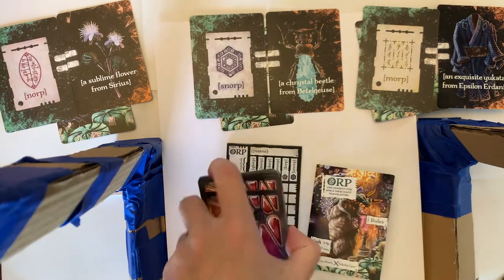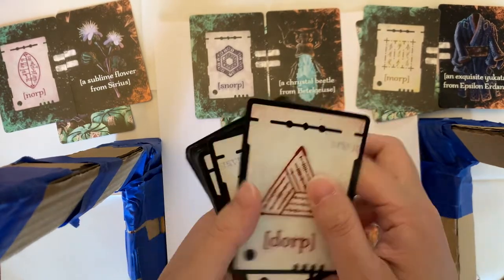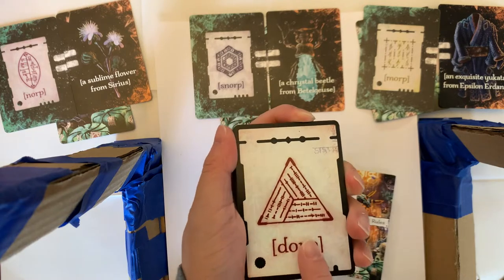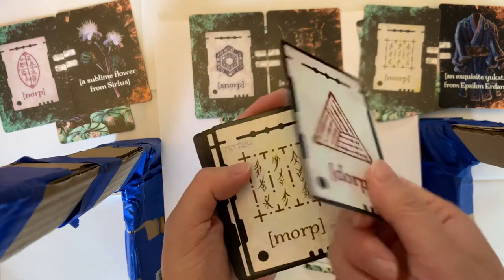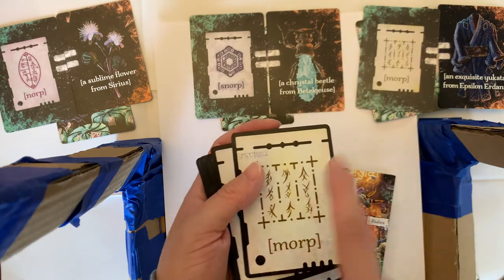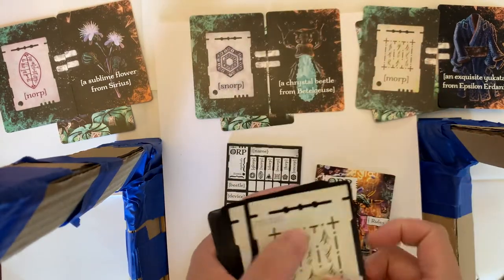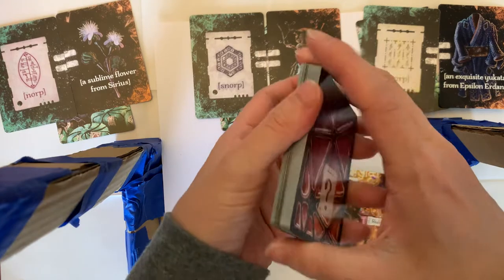To finish off the setup, take this stack of locked container cards. They're locked containers — the backs look like a container, and the fronts show the tag on the container. So this container contains a dorp. The morp would contain a yukata, so this locked container contains that yukata, but some players don't know that yet. Each of these represents an alien word. Give this stack a quick shuffle.